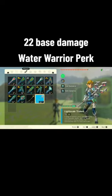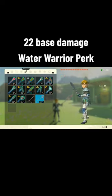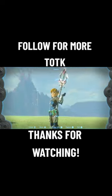And with the Water Warrior ability, when Link is wet — either through swimming or even through Sidon's water ability — it doubles the damage of the base weapon and also the fuse item on the Trident. So it's literally one of the best weapons in the game.